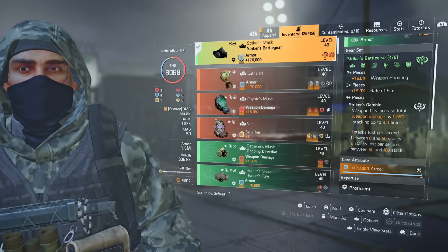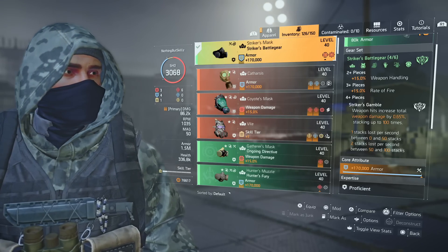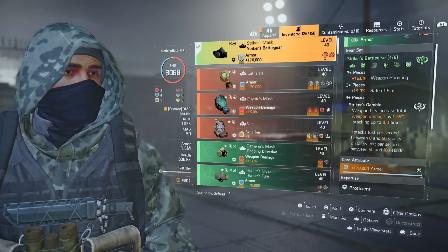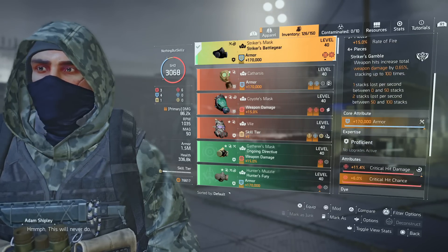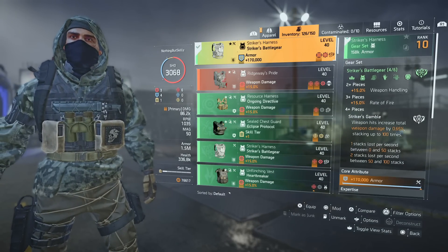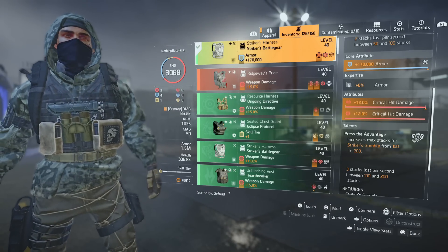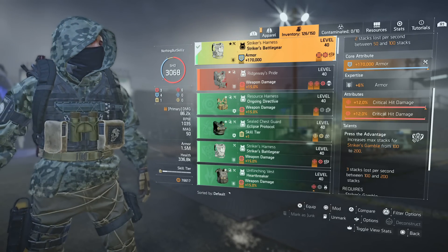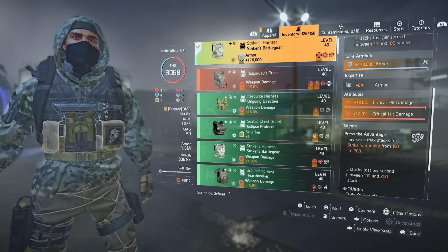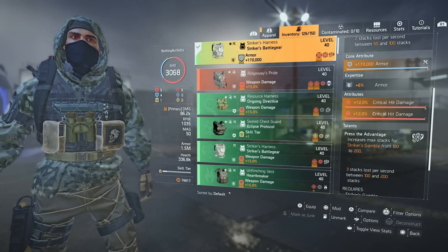Striker's Gamble is where this build really shines. Weapon hits increase total weapon damage by 0.65%, stacking up to 100 times. You lose one stack per second from 0 to 50 stacks, and two stacks per second from 50 to 100. The high rate of fire on the FAMAS lets me keep those stacks up and hit as close to max as possible, so I can run 1.5 million armor and still be a tank.